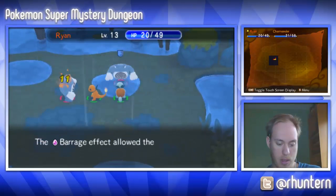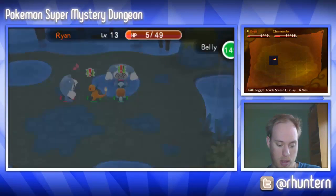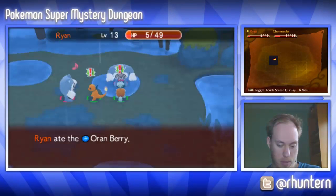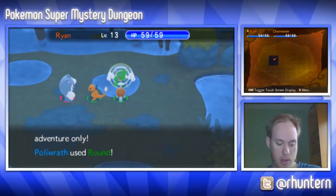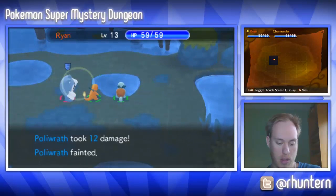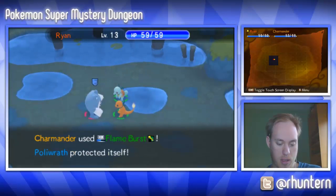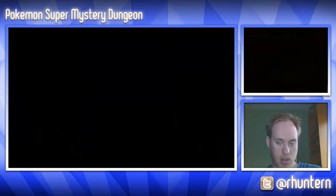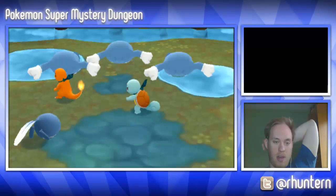He's gonna attack randomly — oh my god, are we both dying?! Oh geez! At least I have a Revive, so I'm gonna heal myself. Charmander is just gonna heal himself too — good for you, you're smart! Let's tackle — oh I missed again. I think that Poliwag killed itself. I could have used Water Gun since we were in the rain — I didn't think of it that way. Okay, so we beat them — they were kind of hard.